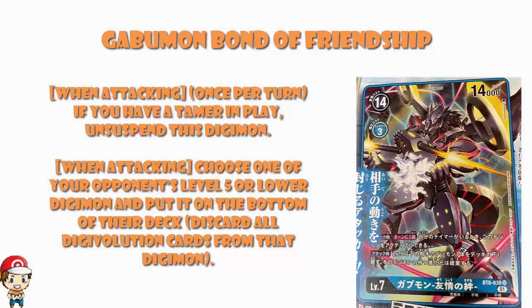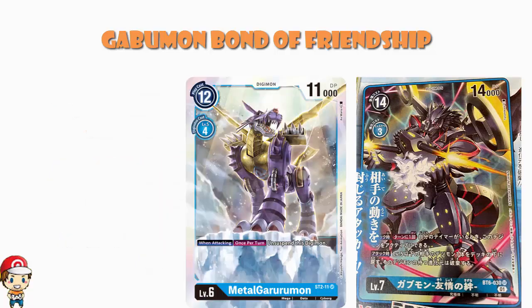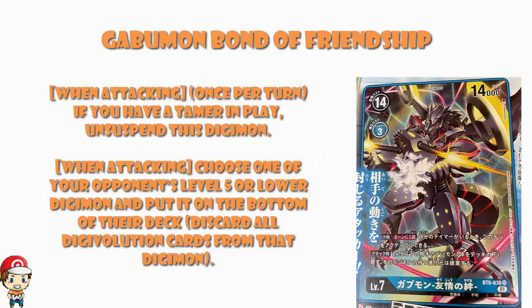The other skill: when you attack — and this is not limited to once during your turn — so if you can make it active and you've already got a skill that makes it active, when you attack you choose one of your opponent's level 5 or lower Digimon and return it to the bottom of their deck, trashing all evolution sources from that Digimon. This is a very good skill. Taking these two skills together, it really starts looking quite good.